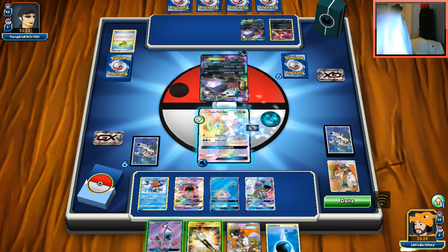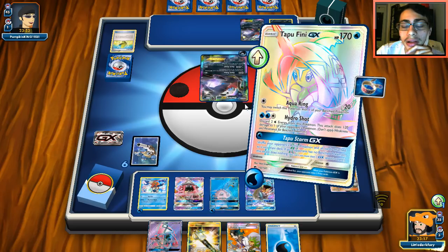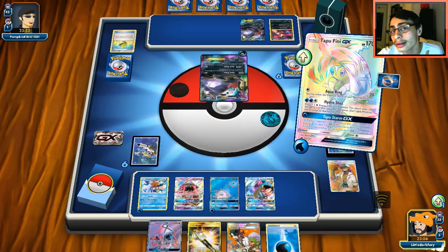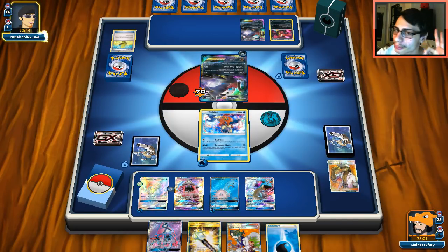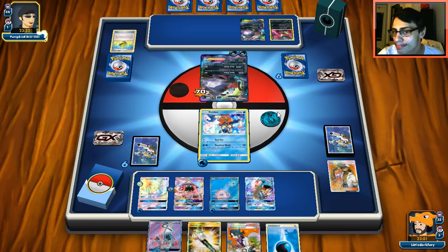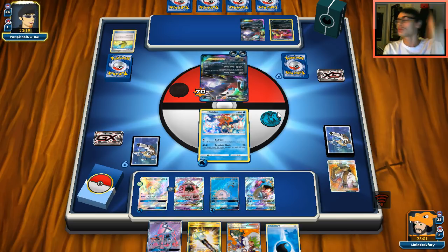We hit a Max Elixir and he passes. Another Lele. I think I'm going to use Professor Kukui here. I don't want to give up this hand right now — there are three cards I really like including the Field Blower. I might need the Lele. We put Aqua Ring on Keldeo. He attaches the active. We're going to build up Lapras. My internet keeps showing the warning sign — I'm so stressed. If I get disconnected I'll be so salty. I've got a win streak going and this game is going so well.